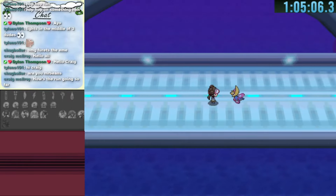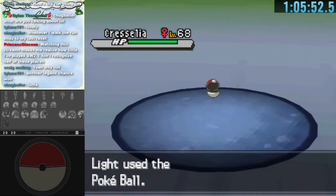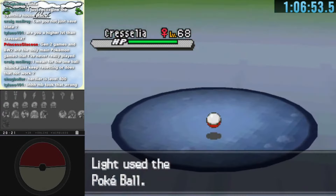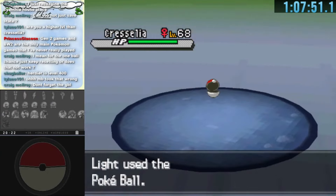We make a save state before encountering Cresselia. With just a Herdier throwing Pokeballs we keep failing the encounter. At full HP and level 68 it's very difficult to catch in just a regular Pokeball, and we have no way to damage it.